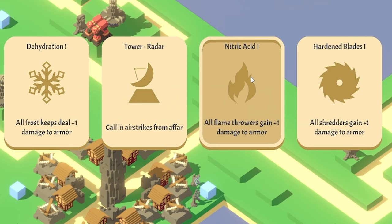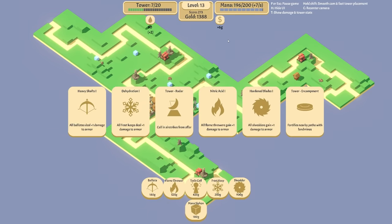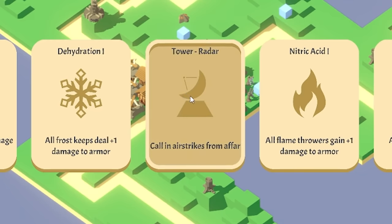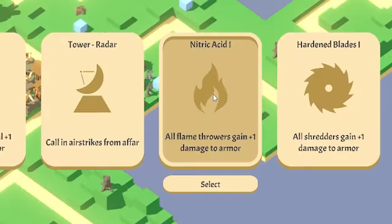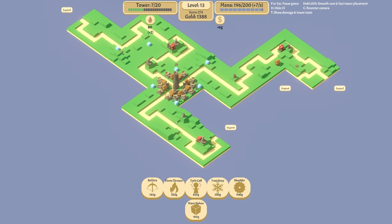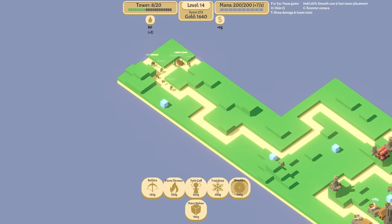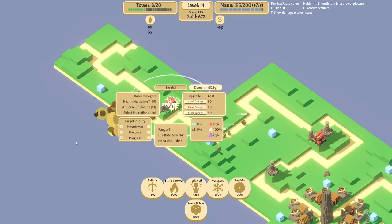Next up — I think flamethrowers against armor is good. I am a little bit worried because in two levels time we've got the Oogie, the boss. He has a lot of health. A radar tower is really good against high health, whether they're worth a thousand gold is not entirely sure. It might be best to just focus on frost keeps so we can get quite a few of those in. So we'll take the nitric acid. We'll expand this direction — I think that's where the Oogie will come from, so this will be the longest path.